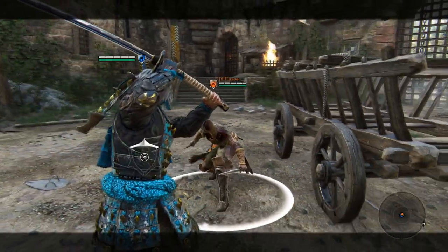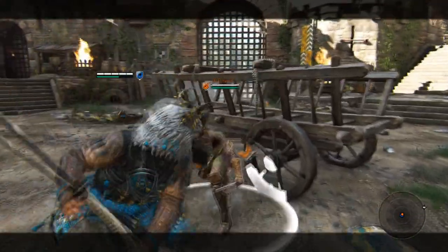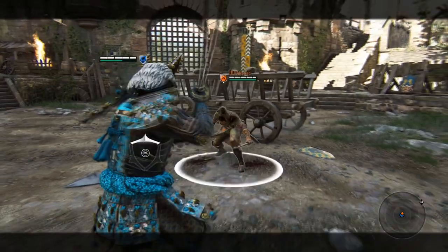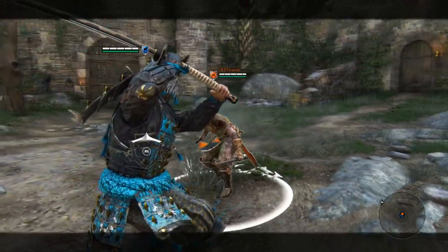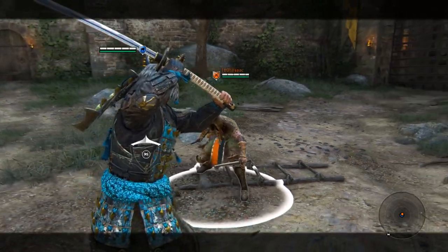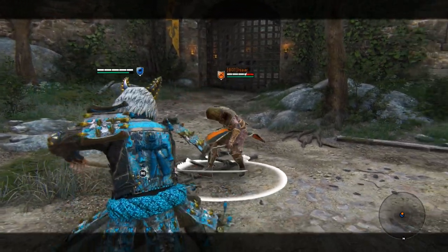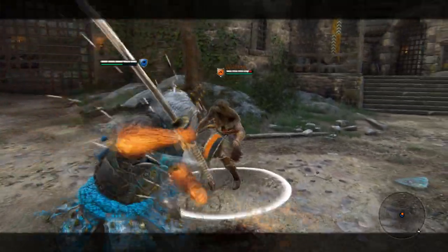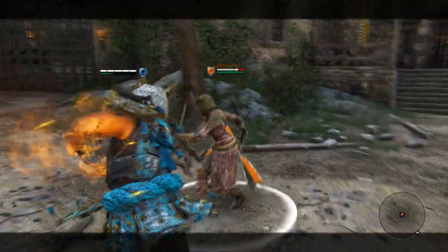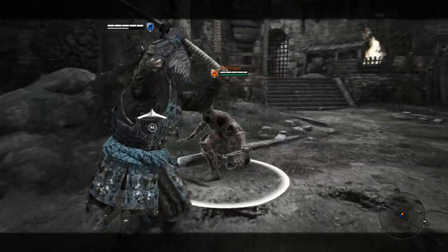Why this works really well is people always try to parry that top heavy unblockable, so they'll start a heavy attack. If they start that heavy attack, you can dash in and get a guard break on them because they're in the middle of an attack animation. Then you can kind of vortex a little bit — you've got a couple of different options from there.